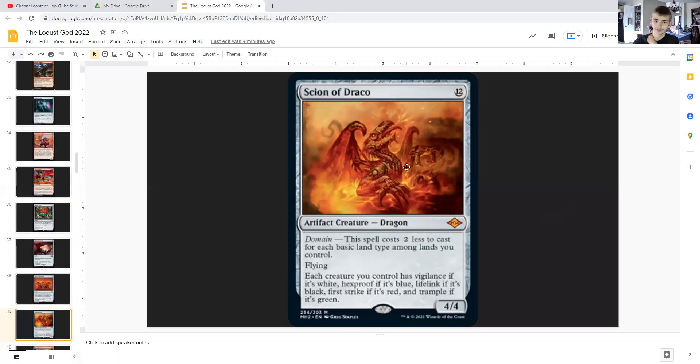Scion of Draco: for 12 generic, it's an artifact creature dragon that has domain — meaning this spell costs two less to cast for each basic land type among lands you control. Since we're playing blue-red, this will only cost us like eight instead of 12, which is still pretty hefty. For each color, each creature you control has vigilance if it's white, hexproof if it's blue — so our tokens will have hexproof — lifelink if it's black, first strike if it's red — and our tokens are also red — and trample if it's green. So our tokens now have hexproof and first strike in addition to haste and flying, making them hard to block, even harder to kill — just a mess for our opponents.